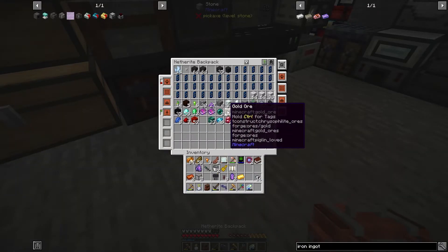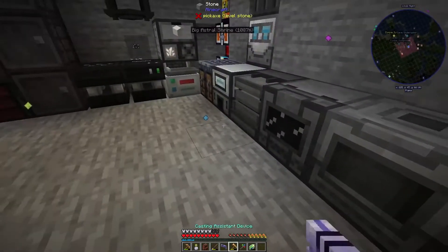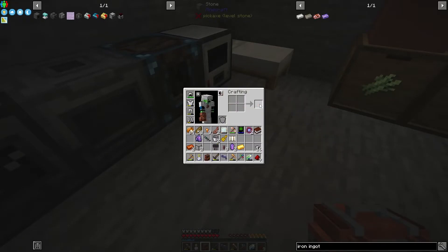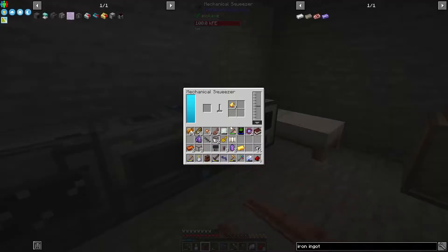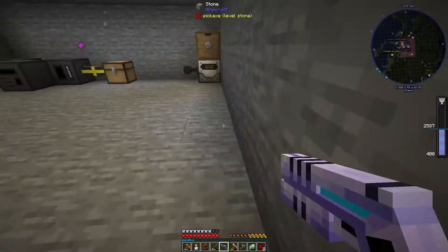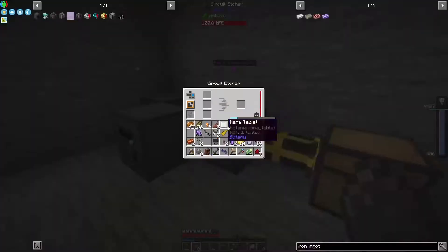Did I get gold while I was down there? I did - handy. How much redstone do I have in here? Not enough loose dust. There we go - perfect. Then I just need eight of these into my circuit etcher.